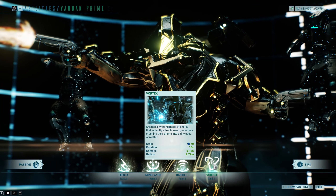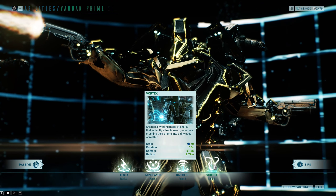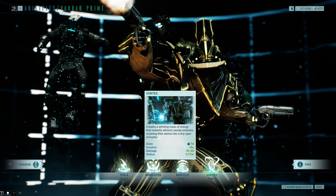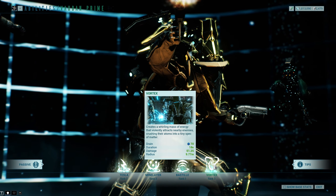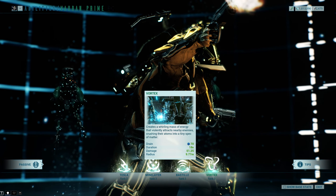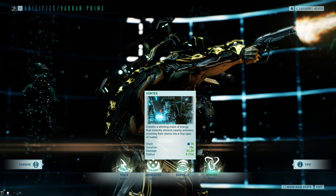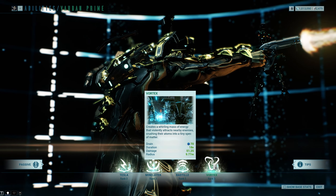And then we have Vortex. You create a whirling mass of energy that violently attracts nearby enemies, crashing their atoms into tiny specks of matter. Essentially it's a big pull — very similar to Nidus's grab, where it grabs all the enemies around and pulls them into the center. That allows you to do a lot of damage to a lot of enemies very quickly, which is really cool.